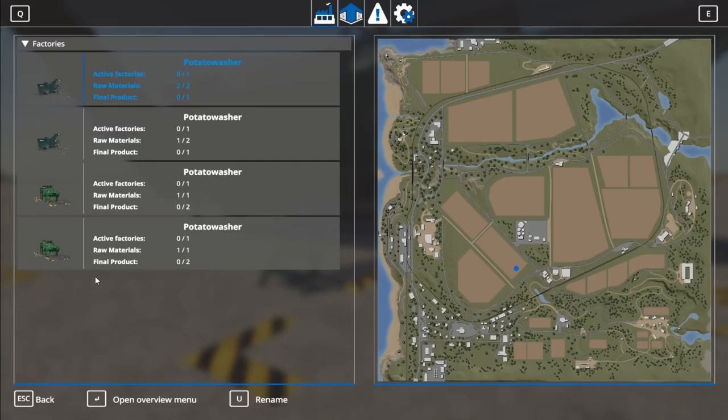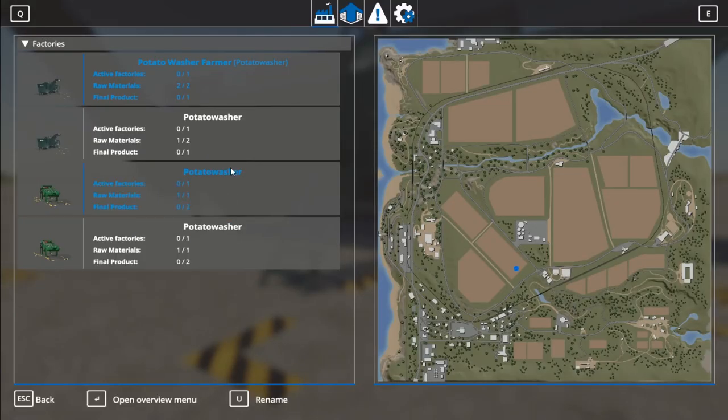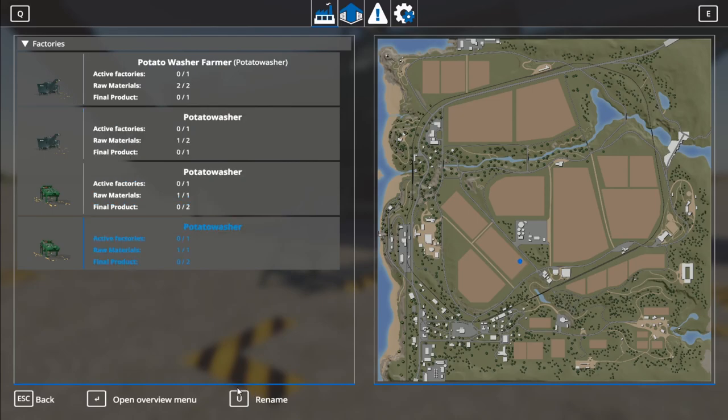If we go into the Global Company menu, two things I want to mention about this screen that I forgot to mention before: if I have a factory selected, it'll show me on the map where it is. You also can rename these — so if I want to rename this I could call it something like 'Potato Washer FarmerCop.' You can change the names of all these just by hitting the rename button, which I forgot to mention in previous episodes.